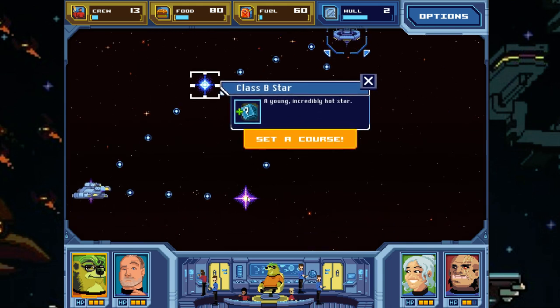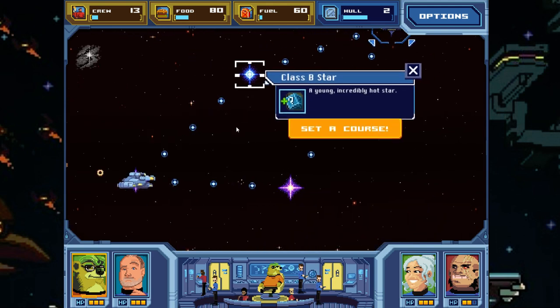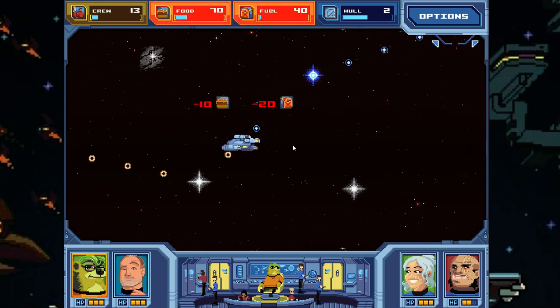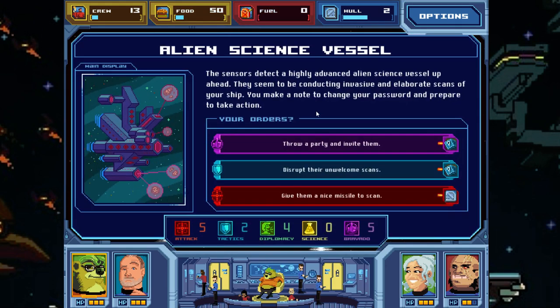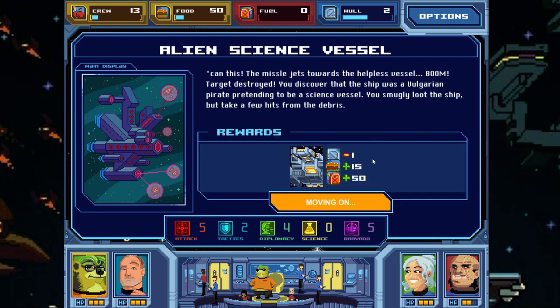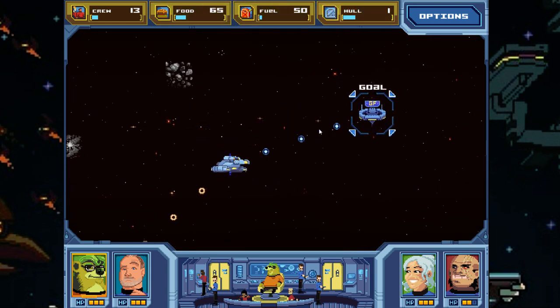We pass an incredibly hot star and then encounter a highly advanced science vessel conducting invasive scans. We're going to give them a nice missile to scan — that's how we do things here. We get lots of green choices so our odds are good. The missile jets toward the vessel: boom, target destroyed. Turns out it was a Vulgarian pirate pretending to be a science vessel. We smugly loot the ship but take a few hits from the debris. Our hull is in danger, but we got fuel and food — we can make it to our goal.